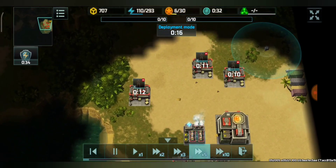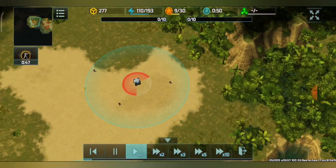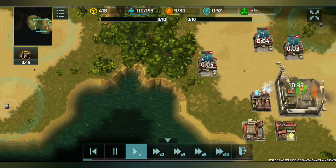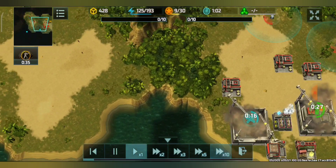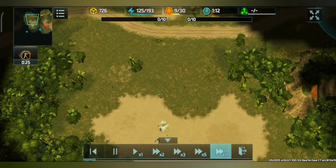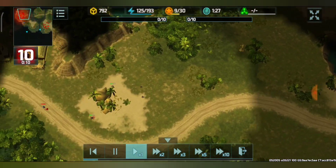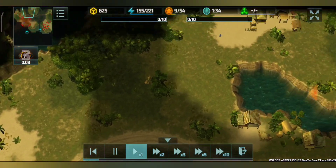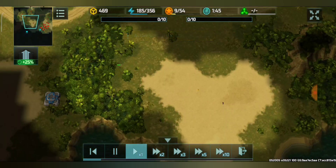Infantry are coming out and all moving through the narrow pathway at this point. The Resistance infantry can go through the jungle — that's their advantage, especially on this map — while they try to collect the resource containers. All these infantries are down and they also took some resources, although I think the Resistance player did get more resources.